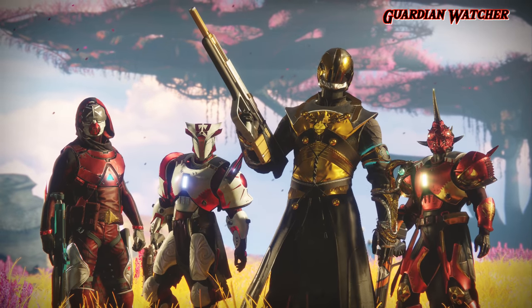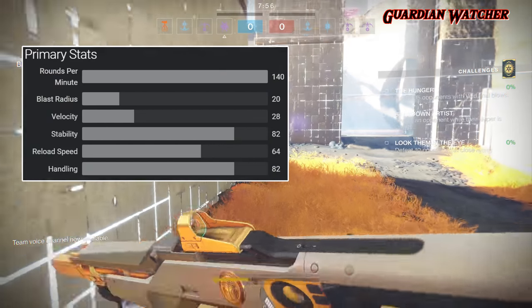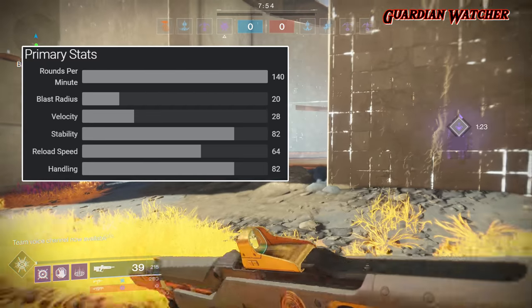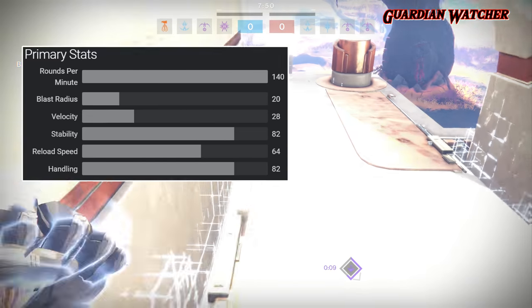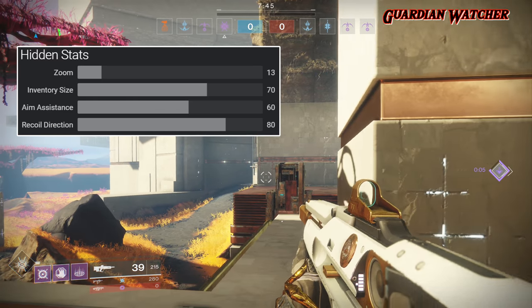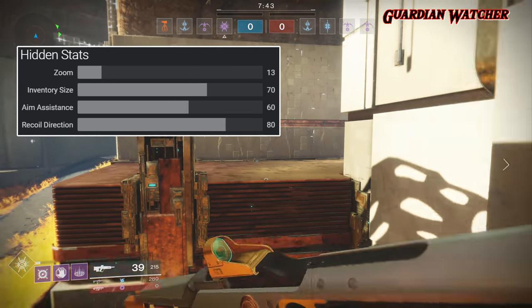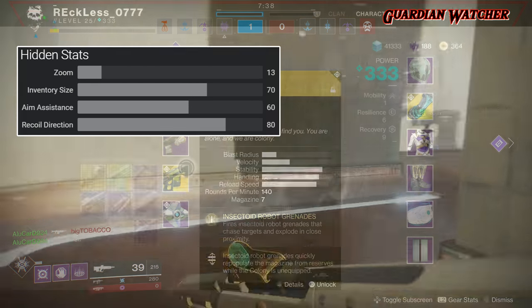This weapon's stats aren't impressive on paper, but when it performs, oh my god — that's a totally different story. This thing tracks enemies, and very well too. It has an RPM of 140, a blast radius of 20, a velocity of 28, a stability of 82, a reload speed of 64, and a handling of 82. As for hidden stats, it has a zoom of 13, an inventory size of 70, an aim assist of 60, and a recoil direction of 80.